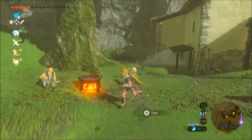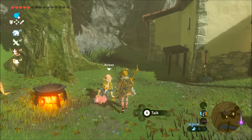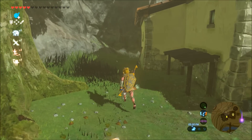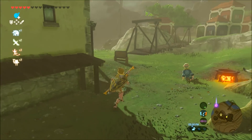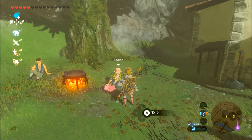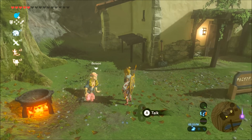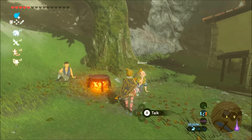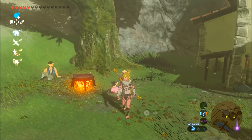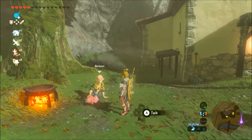Bolson and his crew are trying to tear down that house, but when you talk to him there he offers to let you buy it. He jokes around saying it's going to cost fifty thousand rupees, but if you keep talking to him he says okay, he'll take three thousand rupees and some bundles of wood. Come back and talk to him when you have the three thousand and the wood, and you become the proud owner of the house.